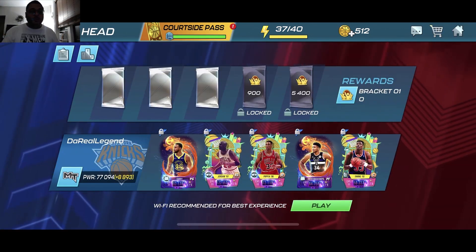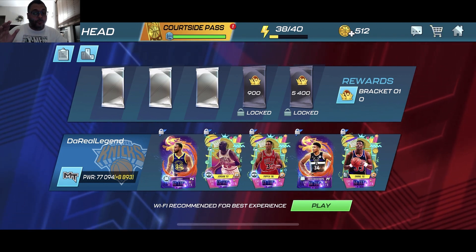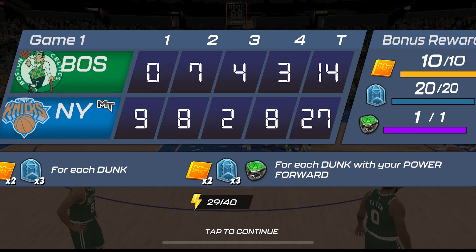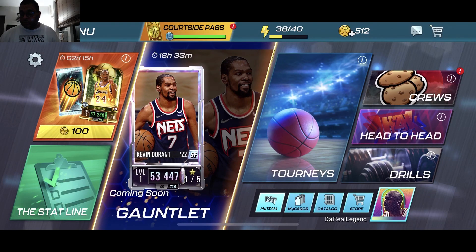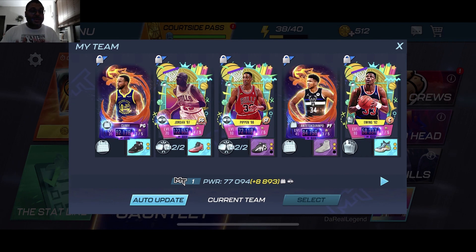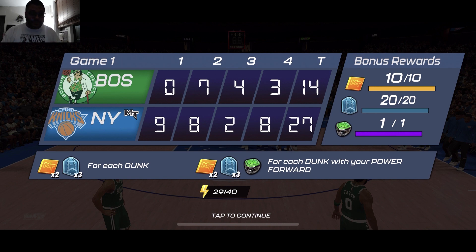Then we got the head-to-head, which is always a great way to grind as well because you do get packs in this mode, which allow you to pull some players and draft picks. This time around, NBA 2K Mobile added a new feature to the matchups, which are in-game agendas. A perfect example is one I got earlier — to get dunks with my power forward. I was able to use my Giannis to get dunks off the pick and roll and the fast breaks. That allowed me to get a Jade ring for crafting players, extra draft picks to get players from the draft board, and courtside points for the courtside pass.